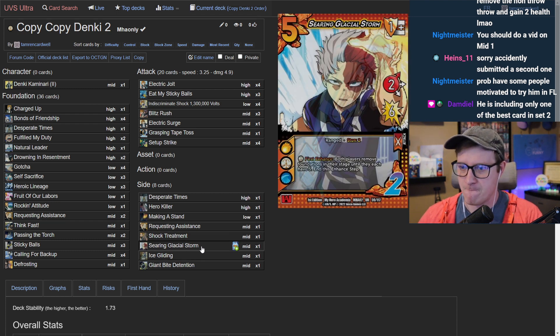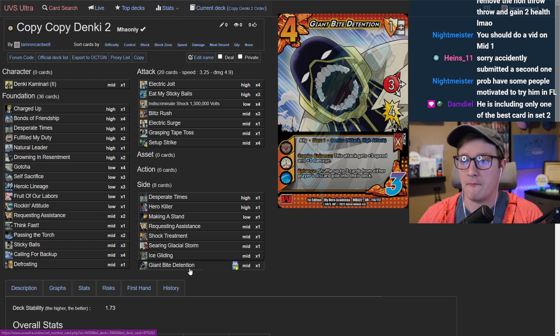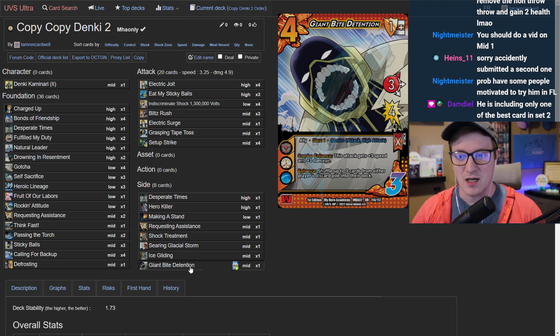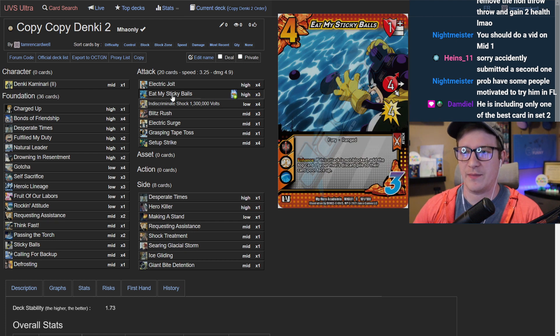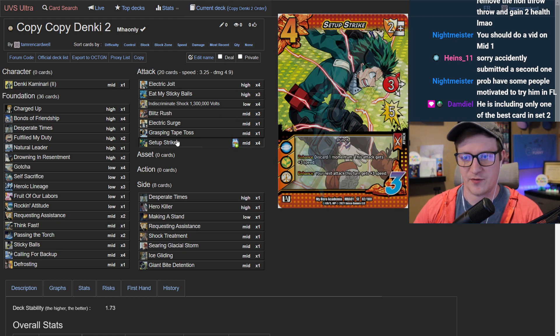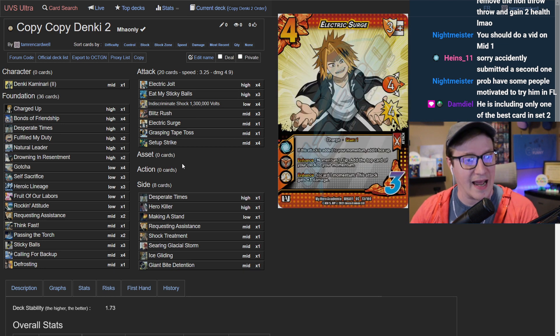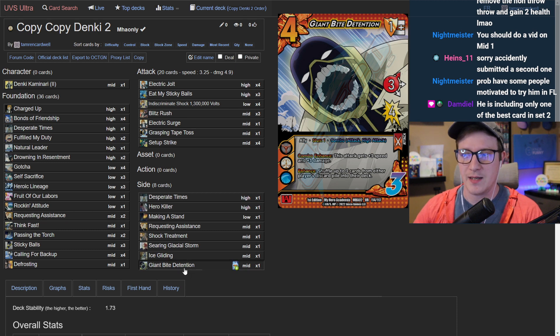The guest loves the idea of Searing Glacier Storm in the sideboard — they hadn't included Tape Toss because they want momentum for committing, but Indiscriminate Shock or Searing Glacial Storm fits the gameplan perfectly. The host also mentions Giant By Detention as a sideboard option, fitting with the high-attack lineup of Blitz Rush, Eat My Sticky Balls, and Setup Strike. It's a cool option if the player wants to live the meme dream.